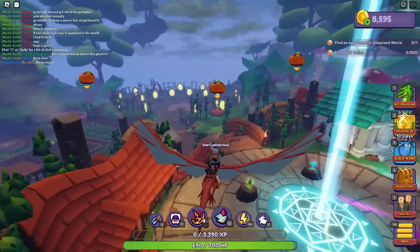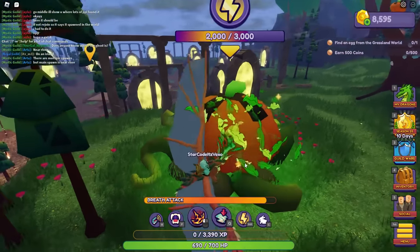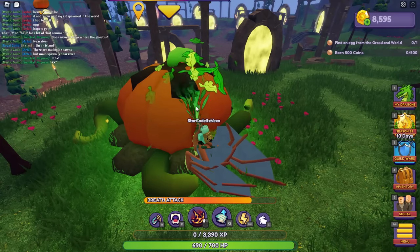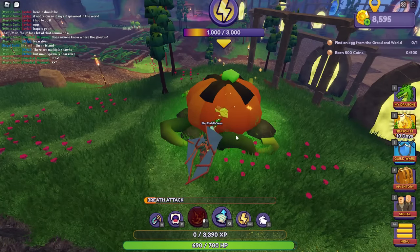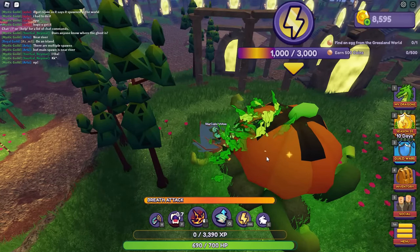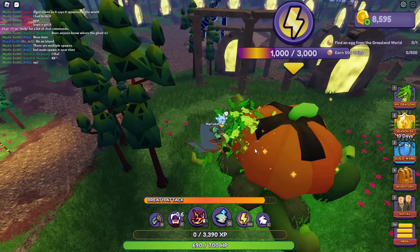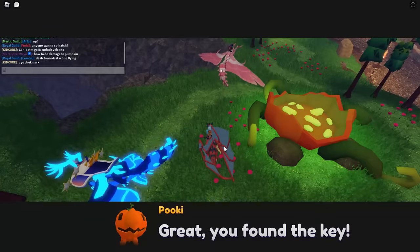First things first, we gotta find the key. We basically have to find the key by attacking these pumpkins — apparently using a breath attack. I'm not entirely sure how to smash these. This one is on two thousand health so let's give it a try. There we go, one thousand damage done. Let's bite it as well. I'll just keep attacking until it breaks. There's a key in one of these pumpkins.